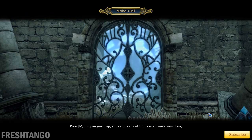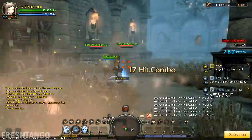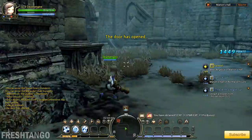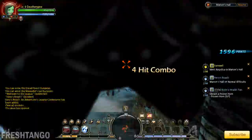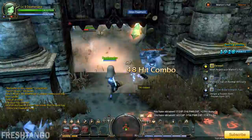I think I'm better than that difficulty, so let's do Marion's Hall. I've run this already multiple times. Let's just do a quick blasting of this place. I'm going to take out this little destructive goblin guy first, because he's going to be the most annoying out of all of them.